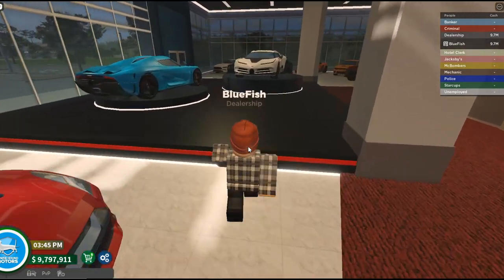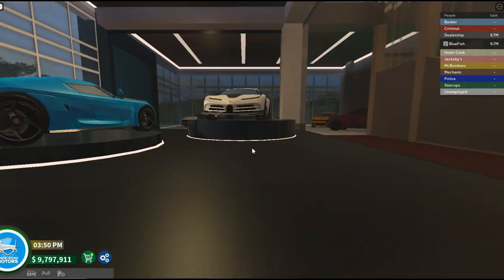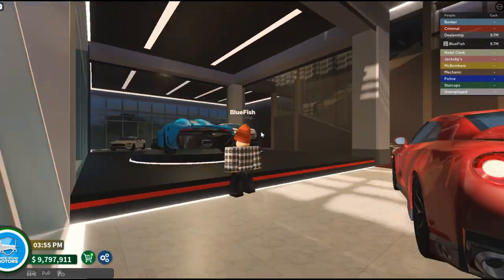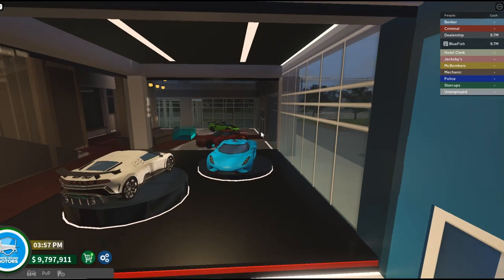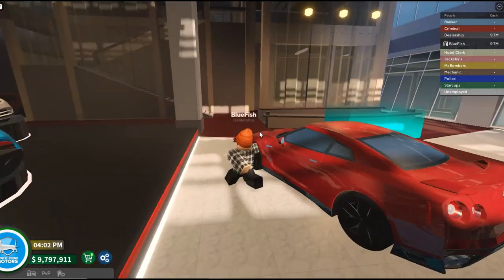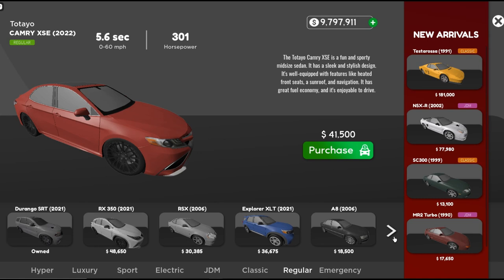Oh my God, what is that? It's a Bugatti. I've never seen that. And then of course we got a Guerra, right? I know it's a Cullin's egg. Is it an Guerra? I don't even know. So let's just go over here. Nice GUI. You guys hear that music?